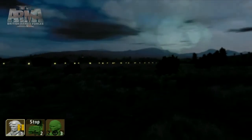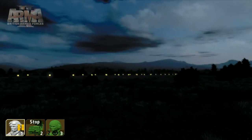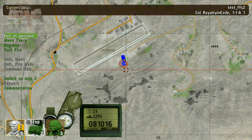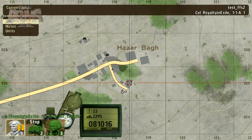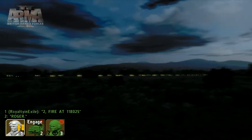There are two ways to command artillery. Firstly, you can direct the AI to fire upon specific coordinates by using the quick command interface. This makes assigning a fire order as simple as issuing a move command.